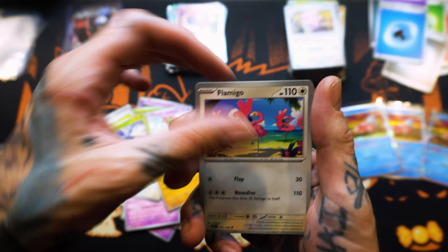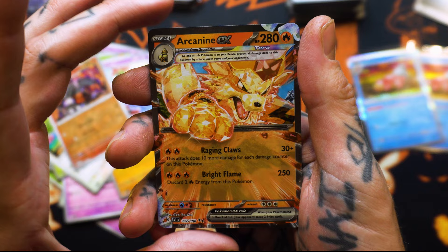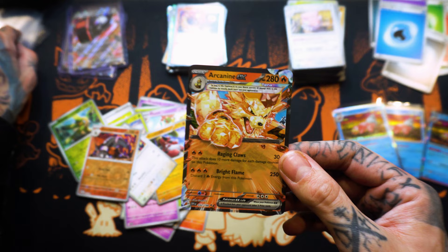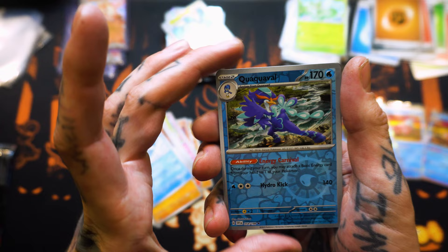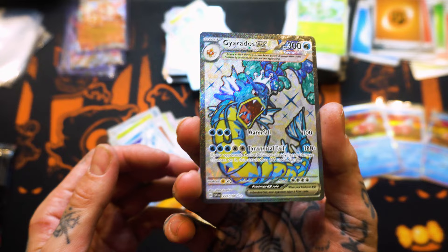Crocodile. Flamingo. Tropis. Reverse Holo Houndoom. Arcanine EX — the rad one. Beautiful card. Sea Titan. Reverse Holo Kilowattril. Reverse Holo. Quaquaval. Gyarados EX!